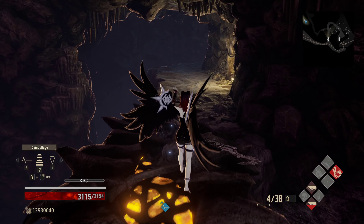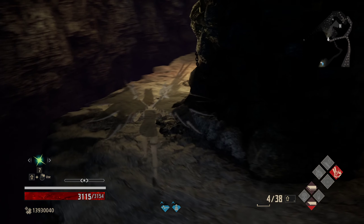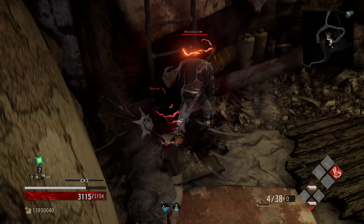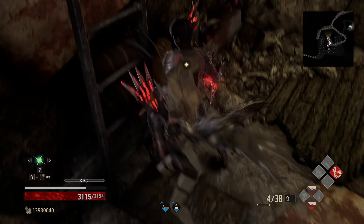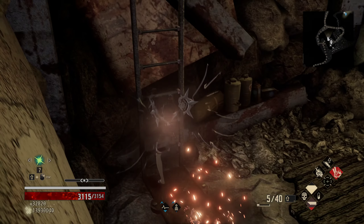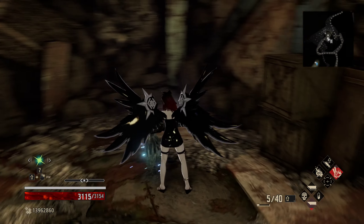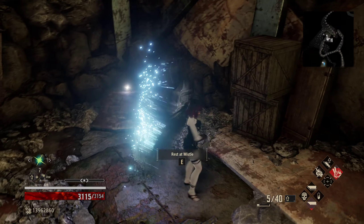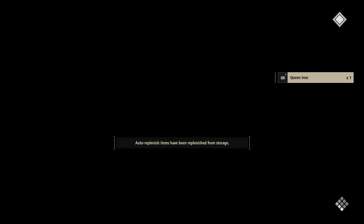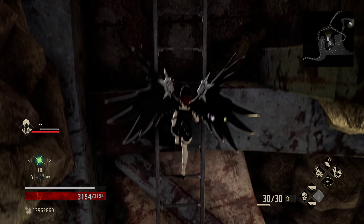Since we have backstabs available to us from our blood veil — I don't know where this guy went. Oh, here he is, he's over here in the corner. We'll do that and then shoot him down. This guy is strong to Pierce, as he has an extreme weakness to Crush, but we could have used our Rose Flame. Instead we just go for a nice backstab and put him down.